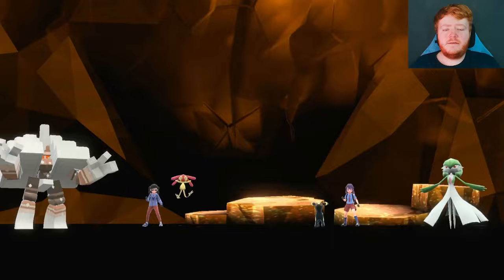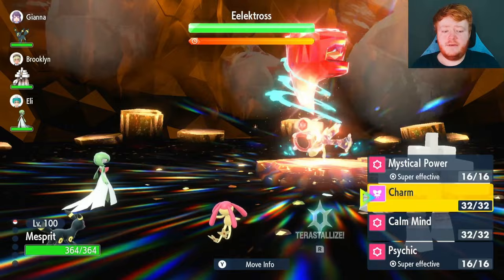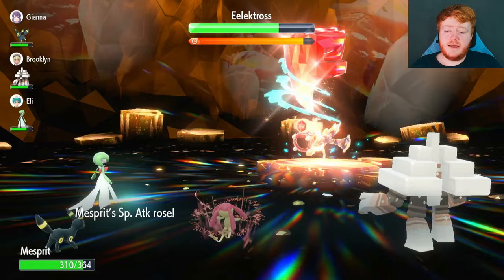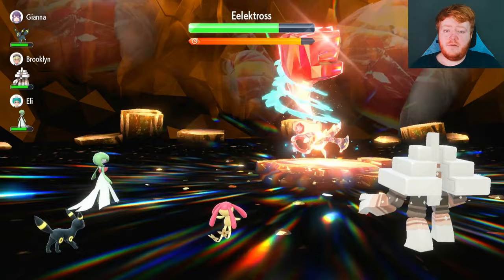The idea is: if they're a physical attacker, only use Charm. If they're a special attacker, only use Calm Mind, and then start attacking. Seeing as though Eelektross is both and its Attack is higher, I'm going to use Charm and then get into Mystical Power. Every time we hit, it does decent damage and raises our Special Attack by one stage, so you're always raising that attack every turn while also gaining health back from the Shell Bell. It's a very good combination.